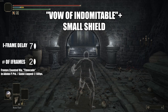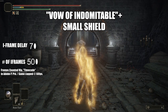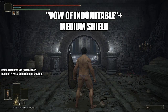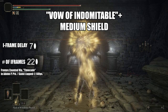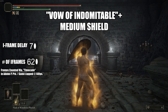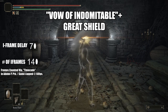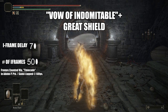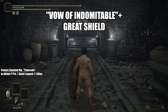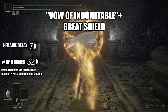Next up is the Vow of the Indomitable. Like I said, 60 frames is equivalent to 1 second in Adobe Premiere Pro. Across all the shields — small, medium, or great — there is a delay of 7 frames before the invincibility frames become active. With the 7 frames included, you will have 60-plus frames of invincibility. That's a whole second. I've checked this so many times, but the great shield is down by 1 invincibility frame — small and medium have 62, while the great shield only has 61. I don't think it matters unless, of course, you're the Flash or Quicksilver.